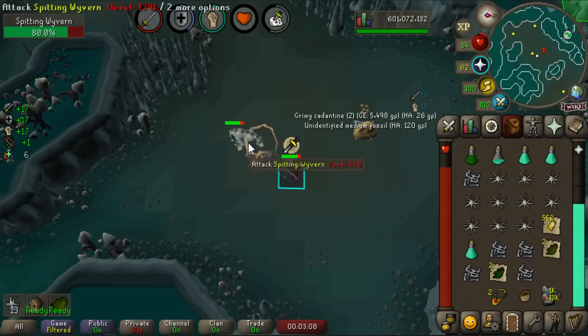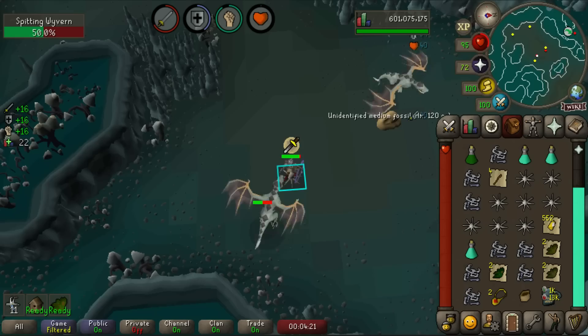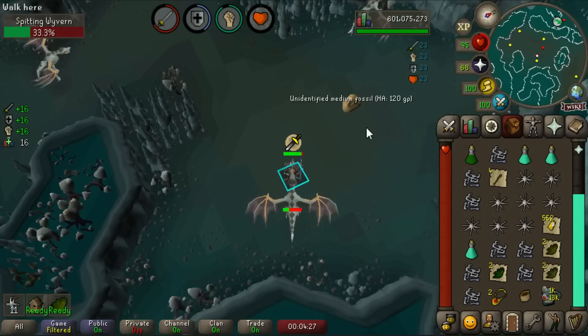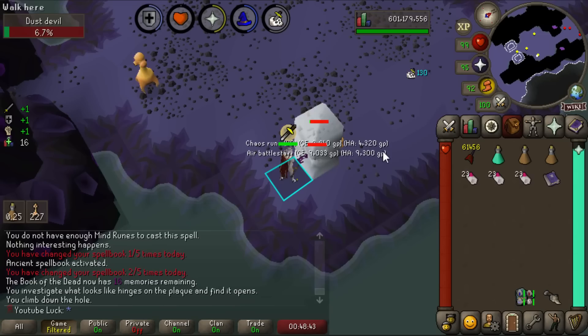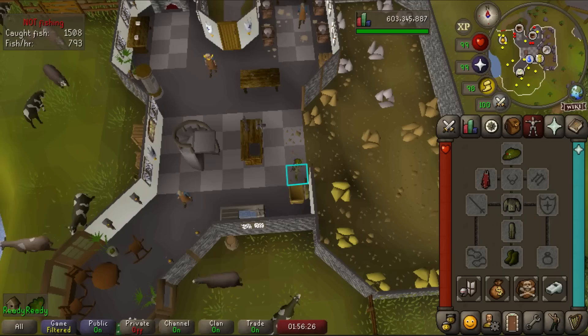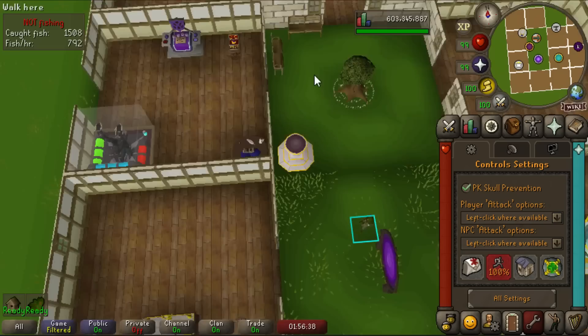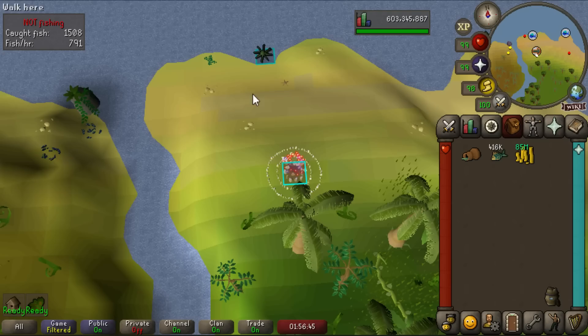The Zamorakian hasta is coming in clutch for tasks like wyverns — I'm almost never missing a hit. I looked it up and their stab defense is the same as slash defense so it should be technically the same, but it feels better. Also feeling the ancient scepter's 5% magic damage bonus on our first barrage task since we got it. And here's my new side project: I gathered over 400,000 raw karambwanji. Between every karambwan trip I'll grab logs from the bank and turn them into planks at the POH — banking insane construction XP and a ridiculous amount of cooking XP over the course of this grind.